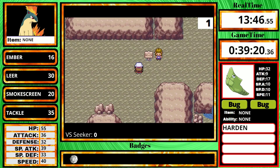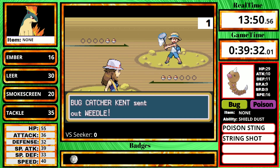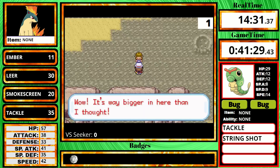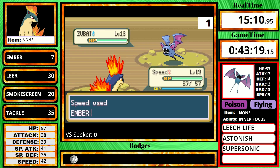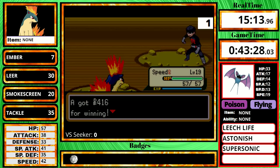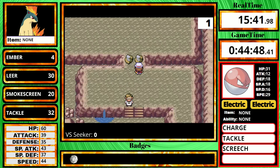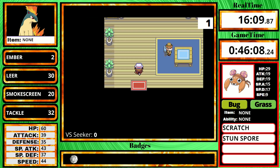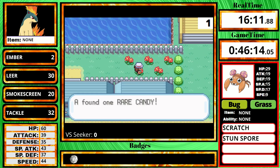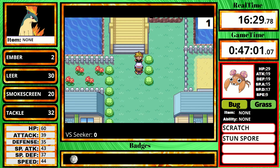In Mt. Moon, I do decide to fight a few optional trainers, but mostly just restrict it to the Bug Catchers and the last trainer with an Oddish and Bellsprout, because those will all be very easy one-hits. I take out the Rocket Grunt in one hits and take care of the Super Nerd quite easily, then pick the Helix Fossil and get out to Cerulean City. The first thing I do is get the rare candy, heal at the center, and choose Rival 2 over Misty.